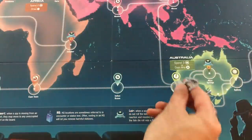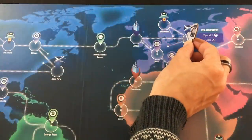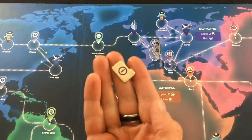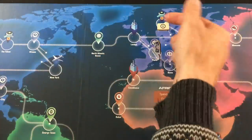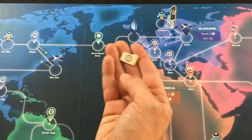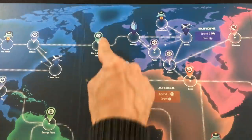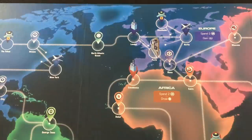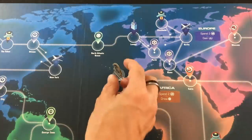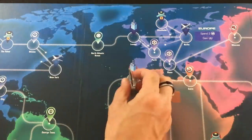On an agent's turn, you can move up to two spaces, spending resolve for extra spaces at one resolve per space. Airplane spaces let you teleport to any other airplane. The space you end on is where you have an encounter. Intel tokens on enemy bases can be collected when you land there. Space symbols give bonuses for successfully completing encounters, like leveling up basic skills or getting gadgets. Headquarters spaces restore all your resolve when you rest there.